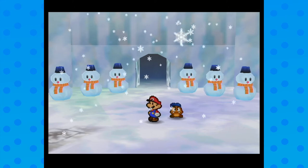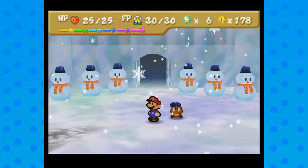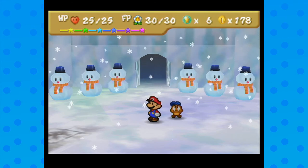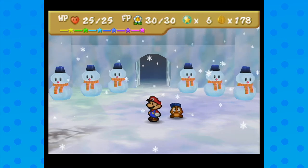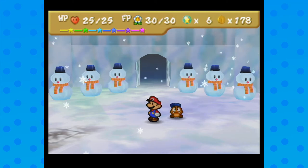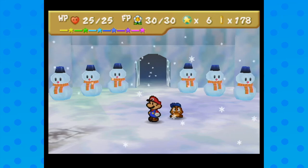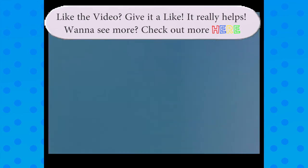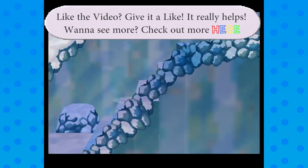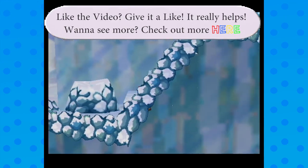Next time on Let's Play Paper Mario 64, we're going to the Crystal Palace where everything is shiny and not deceptive and cruel at all. We'll see you next time! Also, while we're doing this outro, I want to show you how you can get through this area without ever opening the door — I'll demonstrate the glitch right now. I didn't quite get all the way through it, but you can see what happens.